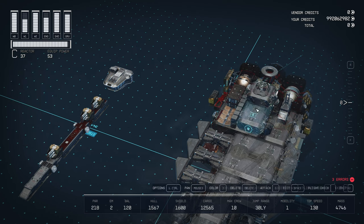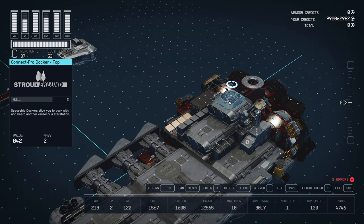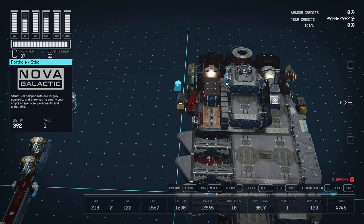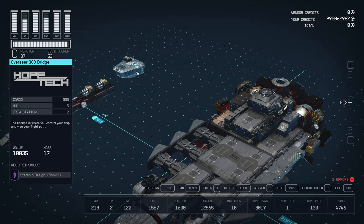Add one more 1x1 companionway with the docking color of your choice. I also added an additional weapon mount with the Crimson Fleet conduction grid, and a porthole on the starboard side.